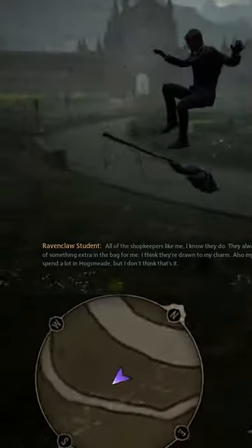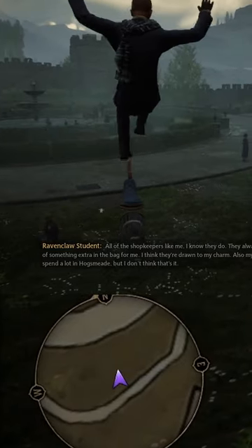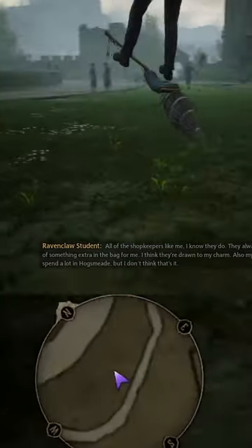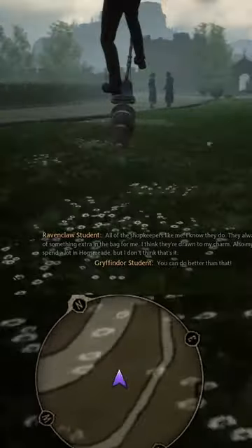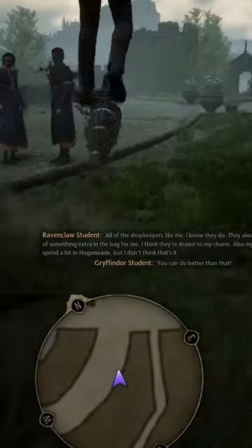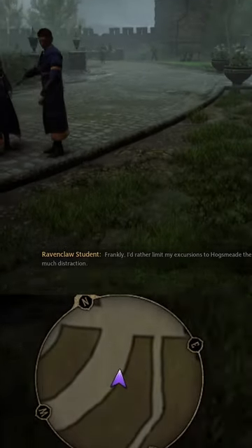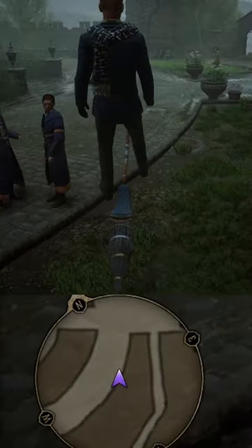Now to actually stand on your broom you want to go down and try to ground yourself, but since the game essentially thinks that you're flying on two brooms it'll only land you once. Your character is now in a state of both being grounded and flying the broom at the same time. Sometimes the camera can be a little freaked out by this, but eventually you should be able to manage to get to this state.